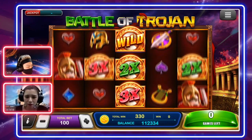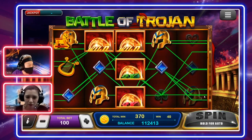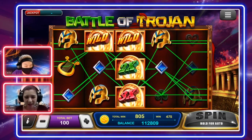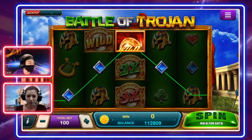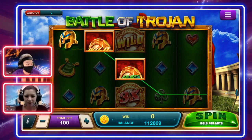One more wild symbol — more winning! In total I get 805 coins. That is so worth it — 100 bet returning 800. And this is just from the very first spin.